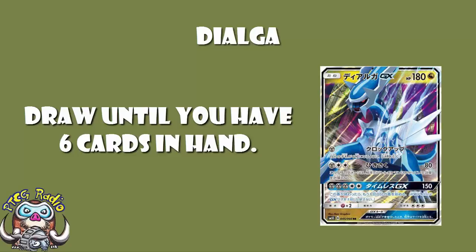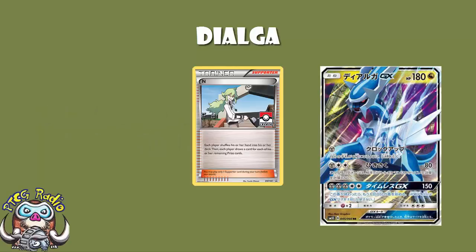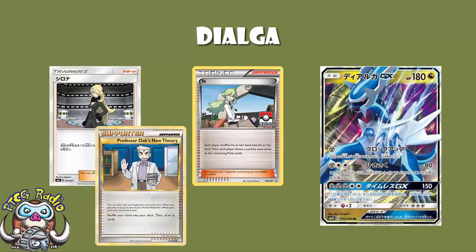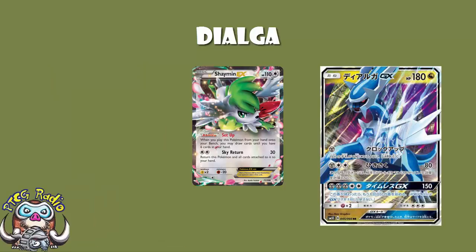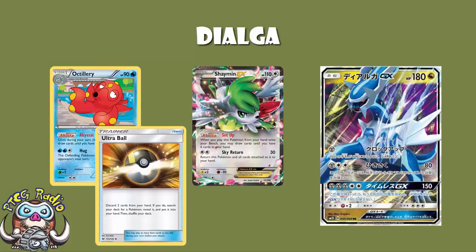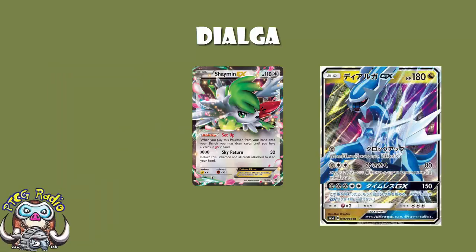Now it's not quite as good as Shuffle Draw — Shuffle Draw is something like an N, or we're getting Cynthia in the new set, which is just Professor Oak's New Theory. Shuffle Draw means no matter how large your hand is, you get a new hand. This is Shaman in an attack: draw until you've got six cards in your hand. And as anyone that's used Shaman or Octillery will know, sometimes this is rubbish because you've got such a large hand you don't actually get to draw any cards. But between Ultra Ball and all the Pokemon you can play, you should be able to get a few cards out of your hand.